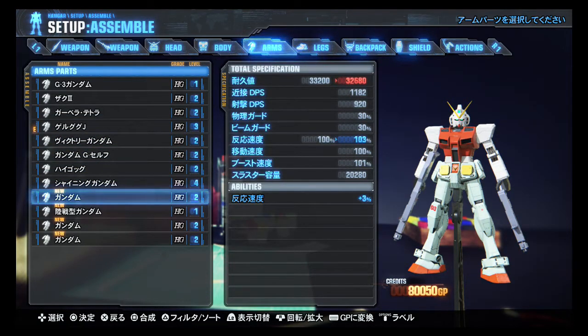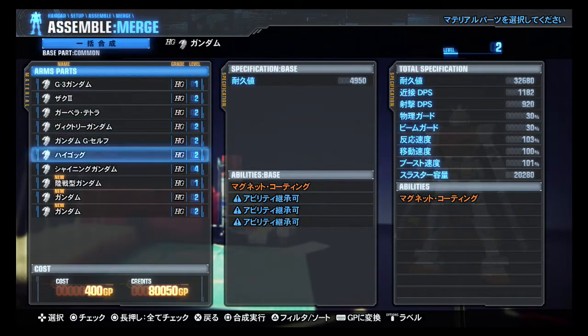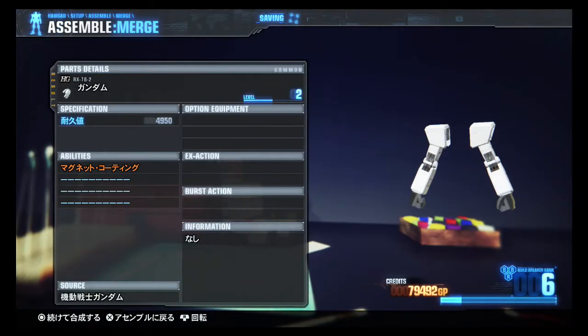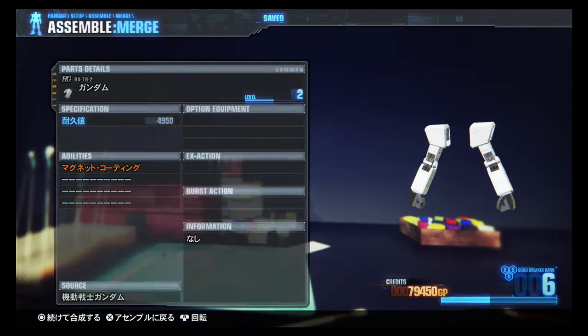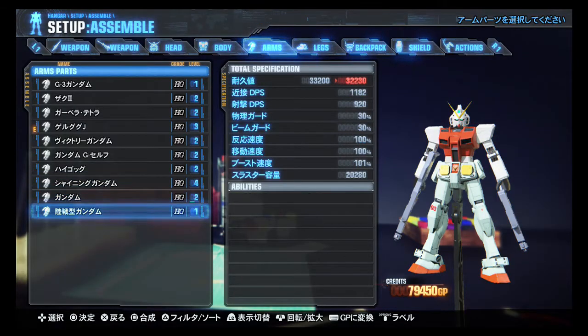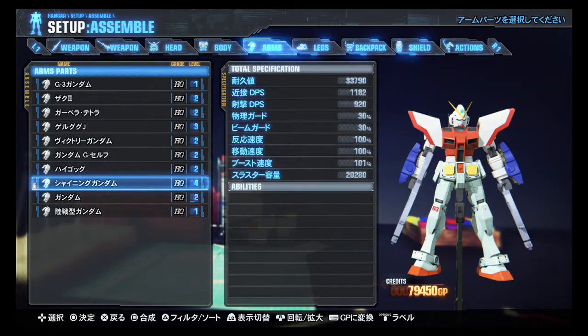I'm going to combine all three of the Gundam arms and see what I get. Probably nothing of consequence, but such is life. Halfway to the next level — it takes like four or five of a single level part to get to the next one. Arms definitely go in shining there.